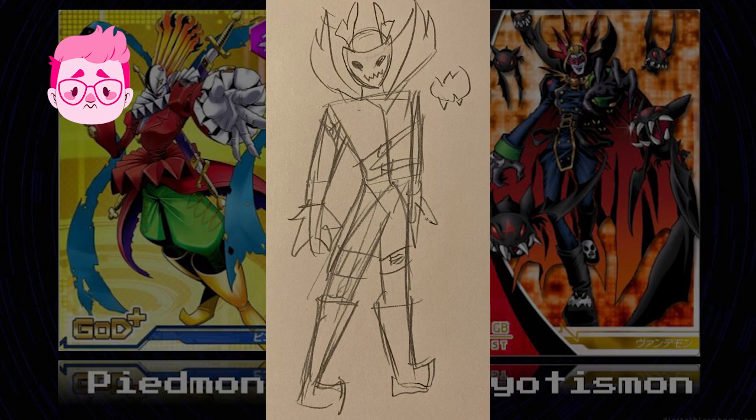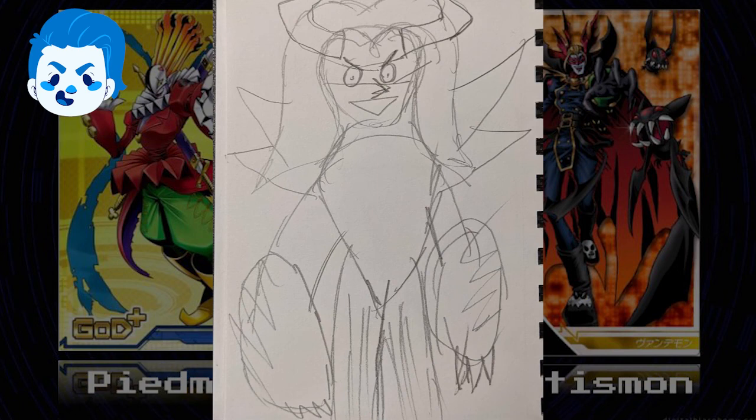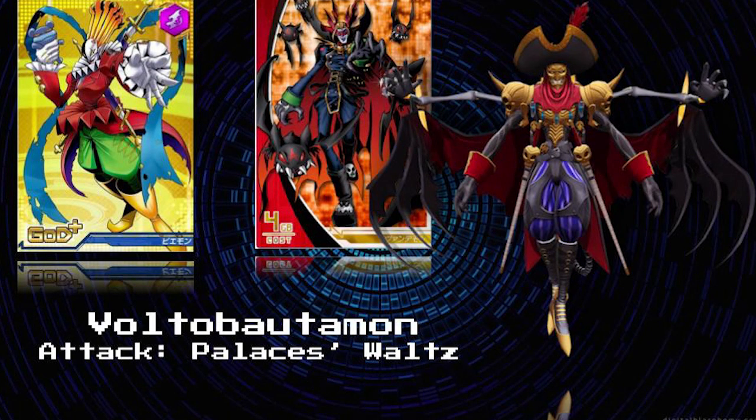I was originally going to go with Venom Myotismon, but I was very wrong— Venom Myotismon is just the evolution of Myotismon with nothing else. Meet Voltobatamon. The vampire pirate Digimon. His main attack is Palacine Slash. Dan's aesthetic is pretty on point— over the top, uses swords for attack. He gets at least two points there.